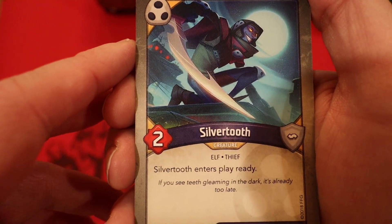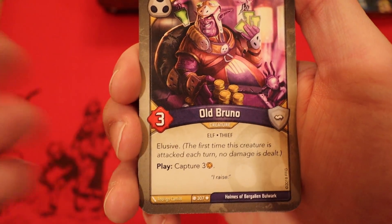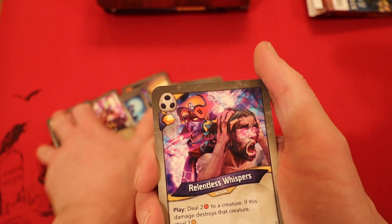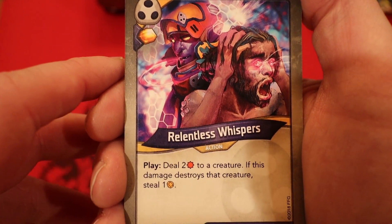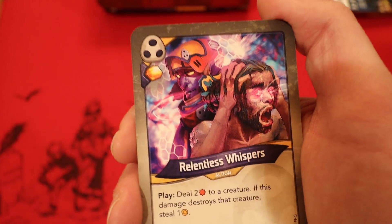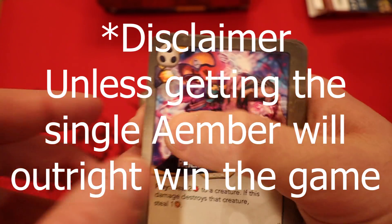Silvertooth, two power — he enters play ready. Old Bruno, he's elusive, three power. Whenever you play him, you capture three Amber. Got two of those. I would have liked to see maybe one more creature there, but I'm not going to complain too much — we got some good stuff. Relentless Whisperers — whenever you play it, you deal two damage to a creature. If it destroys that creature, you get to steal an Amber, and you get an Amber whenever you play it. So this is a two Amber card, because you only want to play it for max value.